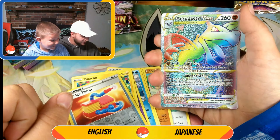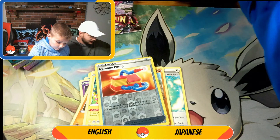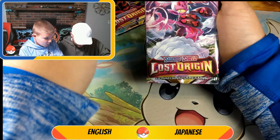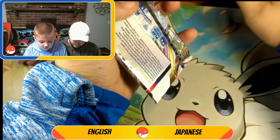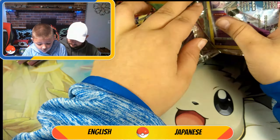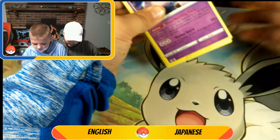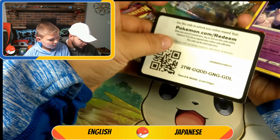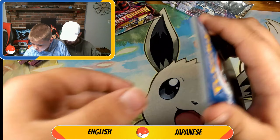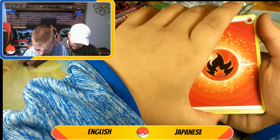Into a Rainbow Aerodactyl V-Star! Let's go! That's what I'm talking about, bro. We never pulled this. Now that's a good one. We keep getting teased with Aerodactyls — we pulled an Aerodactyl V-Star today, we pulled an Aerodactyl regular yesterday, and we pulled a Rainbow. We just need two more Aerodactyls I think. Is there a golden Aerodactyl? I don't think so. So the English set is doing much better this time. Maybe we picked wrong.